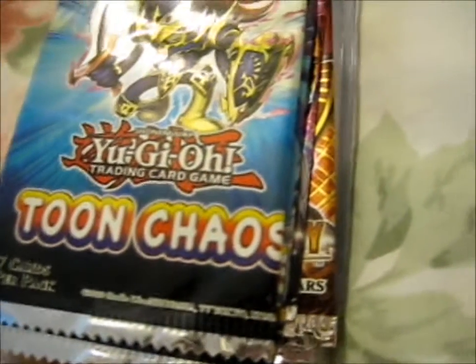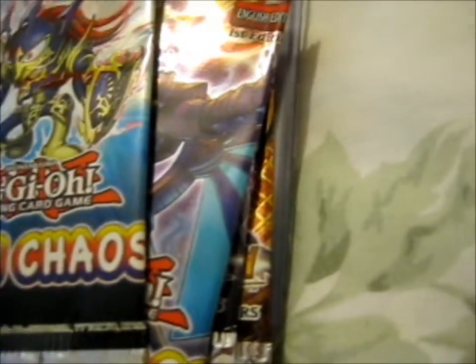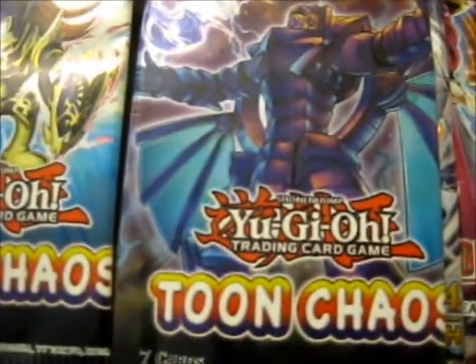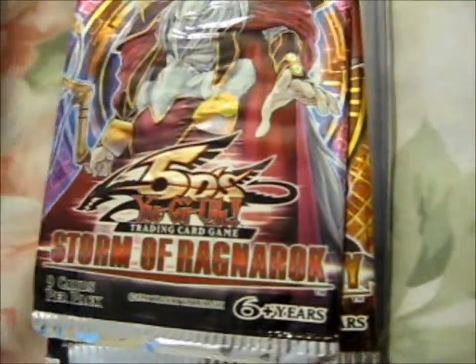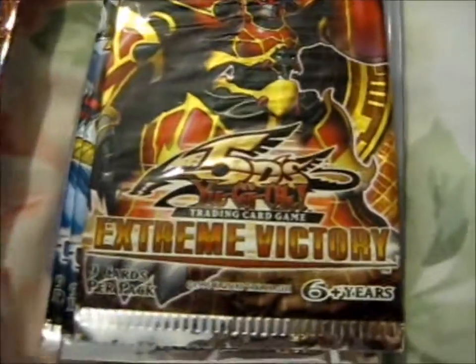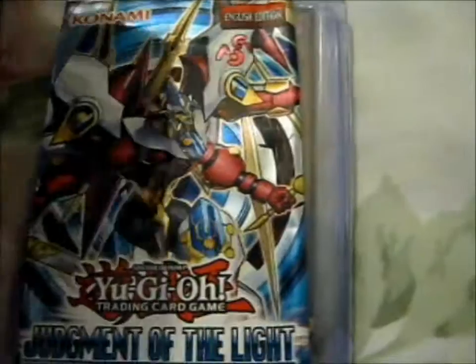He was nice enough to send me some extra empty packs and the pack arts for my scrapbook. So these two are for Toon Chaos, and this is a Hidden Arsenal 4, Stone of Ragnarok, Extreme of Victory, and Judgment of the Light — two of those.